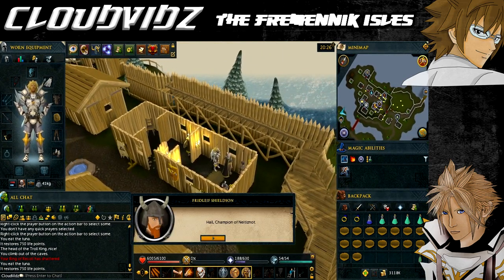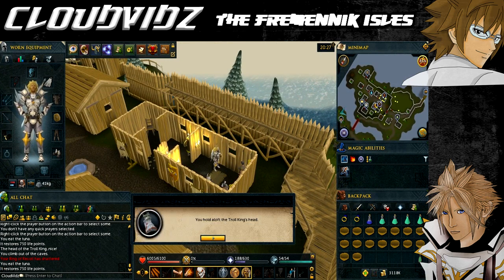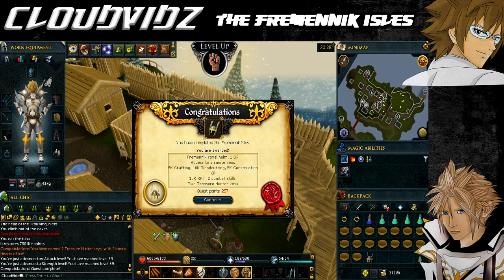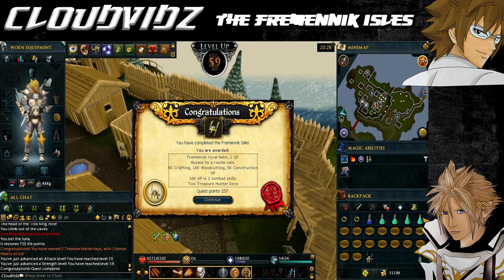Return to Neitiznot's long hall and speak to Mornis. Hand him the souvenir and he will offer you his ancestral helmet as a token of gratitude, announcing he will work towards bringing peace between the neighbouring towns. Congratulations — you've completed the Fremennik Isles quest! You're awarded 5,000 Construction and Crafting experience, 10,000 Woodcutting experience, and two lots of 10,000 experience in either Strength, Attack, Defence, or Constitution.